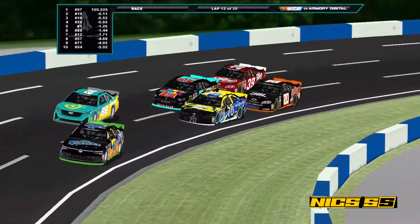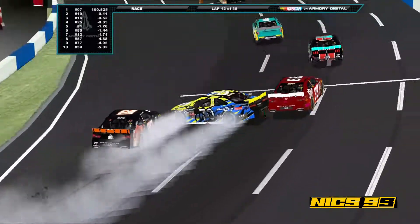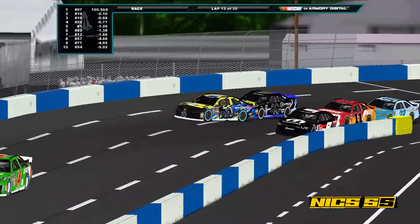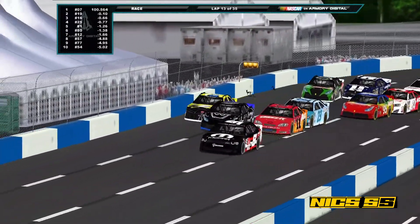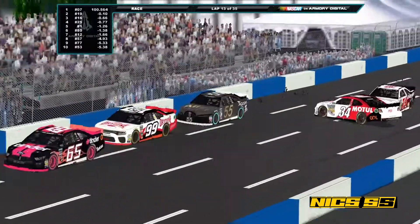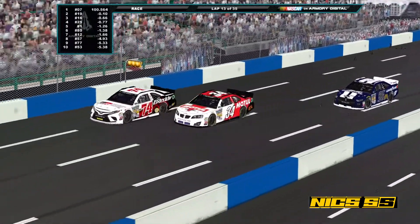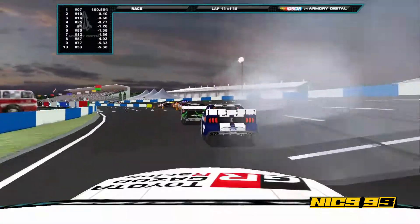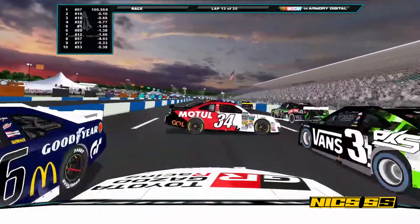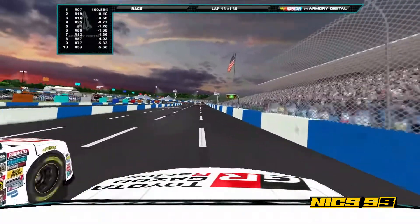Here at lap 13, you can see that the three-wide did not work out for Martin. Guy and Martin make contact, but Martin does a good job at saving it — actually gets a little bump from Baker so he can get faster. FTK has also crashed out, involving the 44 and the 96. Significant damage to the hood from the 96. From the view of LA and Kovic, you see the 44 and the 96 get together, and it just doesn't end well for either driver. Kovic has nowhere to go.